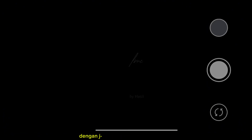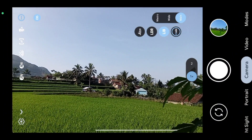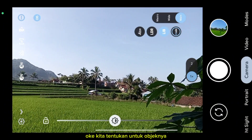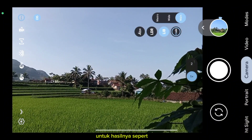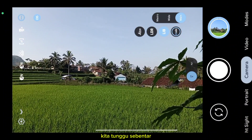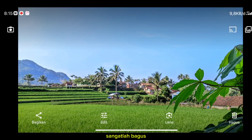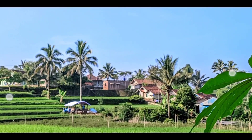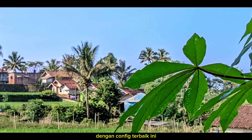Kita ke kamera utama dengan JAWB dan AWB-nya non-aktif ya. Kita tentukan untuk objeknya, dan kita langsung aja eksekusi, langsung aja jepret. Untuk hasilnya seperti ini, nice ya, sangatlah bagus, jernih juga. Cara juga ya untuk hasil dari Gcam ini dengan konflik terbaik ini.